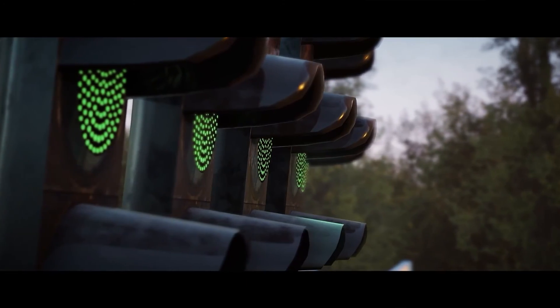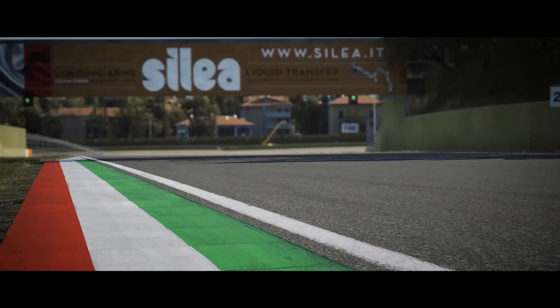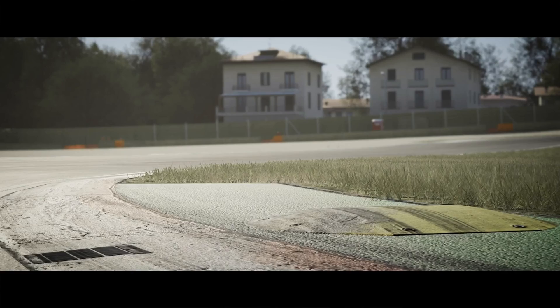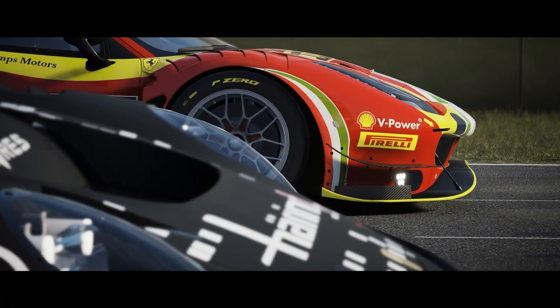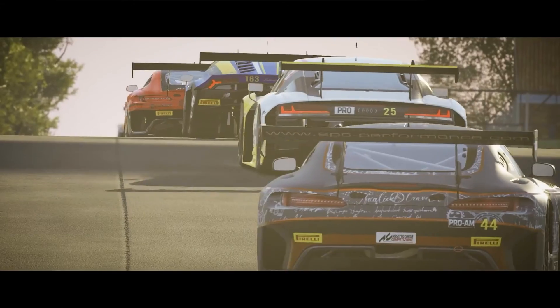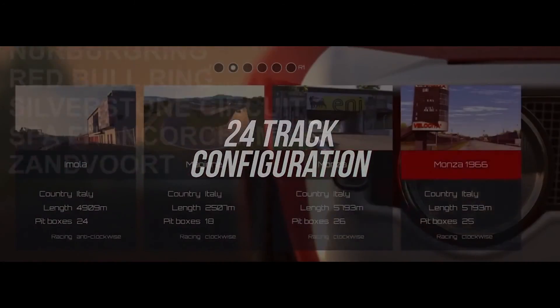Remember when I said there was one game that filled the content void left behind by ACC? Well, at number 2 we find that title — Assetto Corsa. AC was developed by the same studio behind Assetto Corsa Competizione, several years before the latter got released. I always describe this game as the Gran Turismo for PC. The game has a wide variety of classic and modern vehicles ranging from road cars, to open wheelers, GT racers, prototypes, touring cars, rally cars, drift machines, and track day cars. It also has 19 circuits, some of which have multiple configurations.